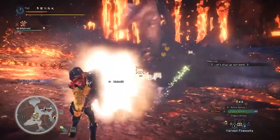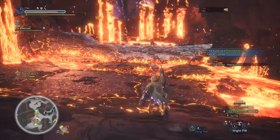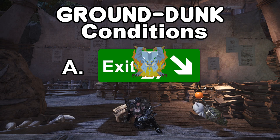There are two conditions one must meet in order to begin doing this trick. The first is Lunastra wanting to exit the area. The second condition is she needs to be within a specific spot within the battle area. In this image, I have marked in green the areas where Lunastra will do this special animation if she's attempting to flee. So to begin the ground dunk exploit, we must A, have Luna attempting to flee the area, and B, have Luna in a specific spot within said area.